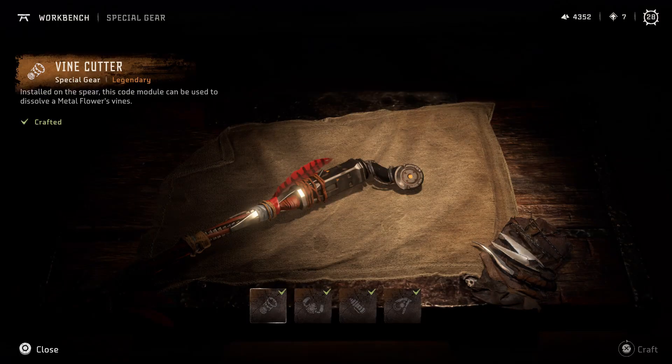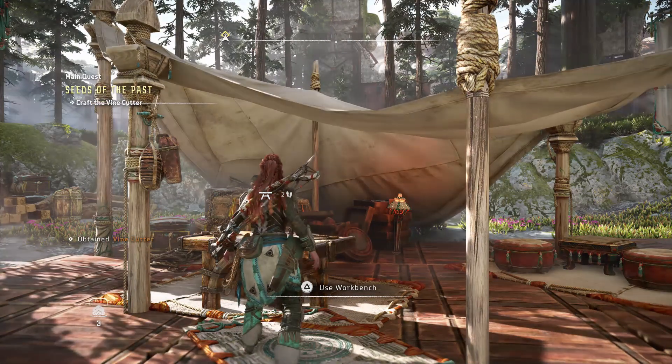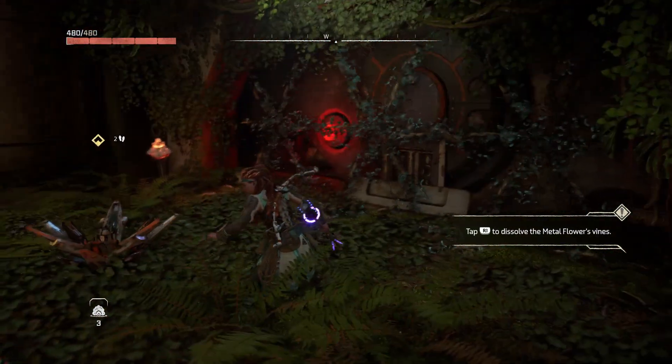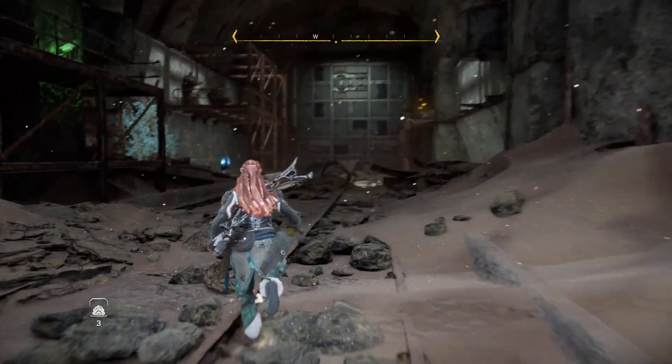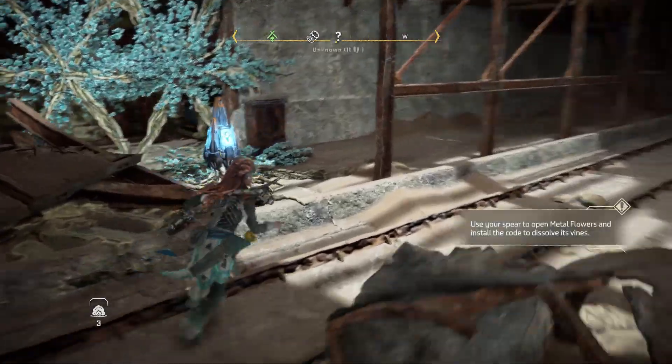The fourth and final piece of special gear is the Vine Cutter, which you'll receive during the Demeter quest. This will allow you to break open metal flowers and disintegrate vines to open up new pathways. To do this, simply smack the metal flower with a few melee attacks and then press R1 to insert the code that destroys the vines.